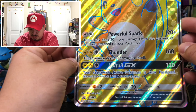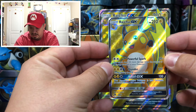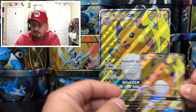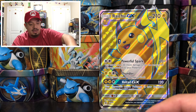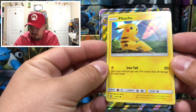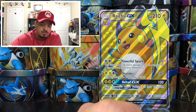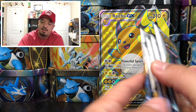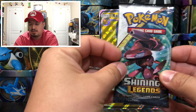Raichu GX SM90 — here it is, the promo card right there. It looks very very awesome and it's also textured. We also have a Pikachu which is holographic and it's not a rare, so I think this is the only way you can get this holographic Pikachu. TCG code card — I'll give it out randomly throughout the video. And here are the five booster packs, let's get started.